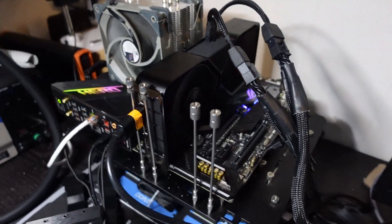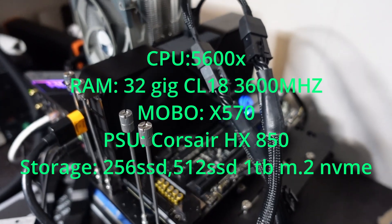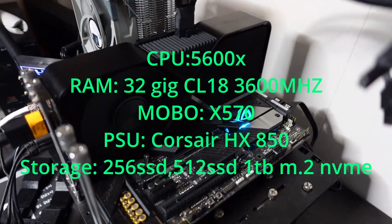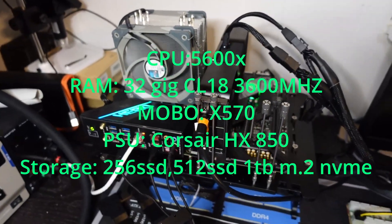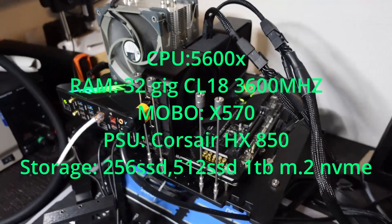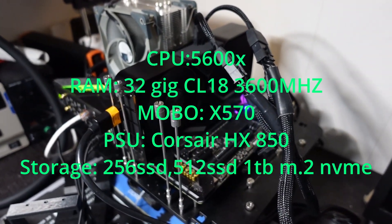Here's my test bench. It's basically a Ryzen 5600X as the CPU. The RAM is 32 gigs of CL18 3,600 megahertz RAM. The MOBO is an X570. I have a Corsair HX850 as the power supply. I've got a bunch of storage drives and a random stock Thermaltake cooler that I paid 20 bucks for.